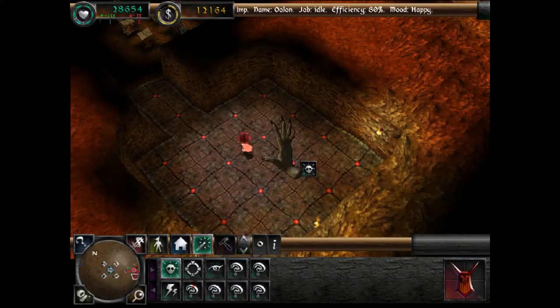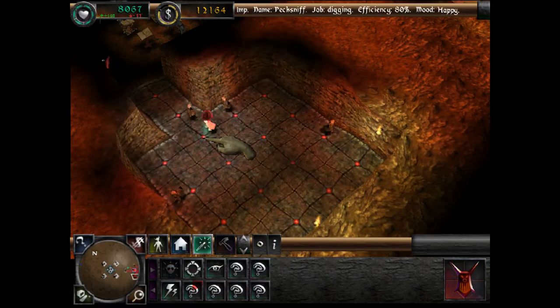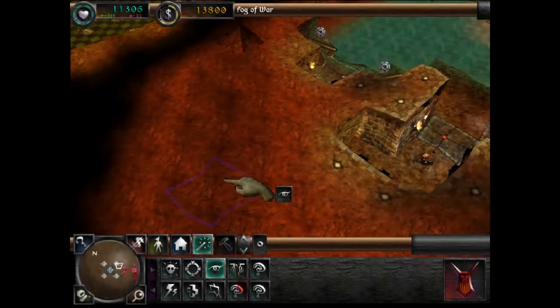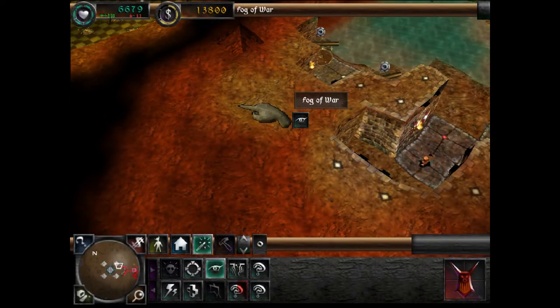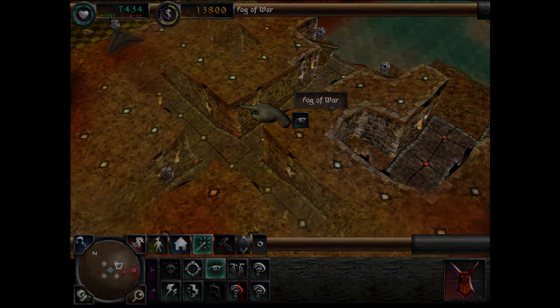I'm going to mention some of the spells I use most. First off, Summon Imp — it's all in the name, it creates more imps to allow quicker expansion or to replace any that have fallen in battle. You're going to use this a lot. Sight of Evil temporarily clears a small area of the fog of war to allow you to scout ahead. And then there's Possession.